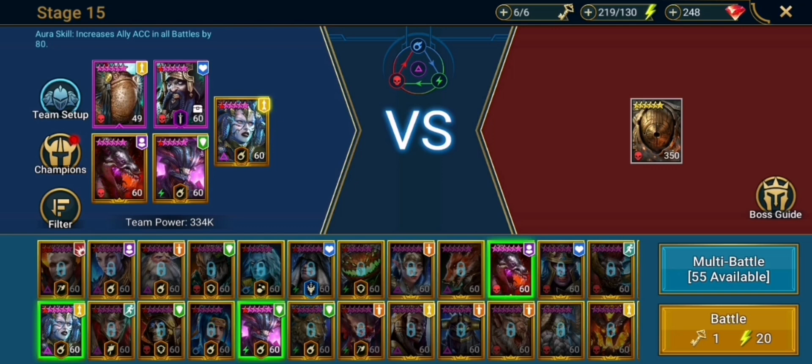And then you have the main man Geomancer and you have Aox the Rememberer. This team consists of HP burn, nukes by Geomancer, and staying alive and ensuring that we don't die by all these other champions. Now I'm going to jump into a run right here and show you how the team works, and then later on I'll be showing you the team presets and the champion builds that I have on each one of these.